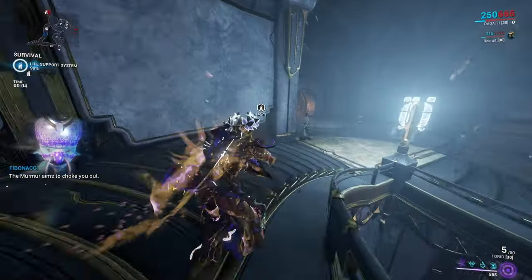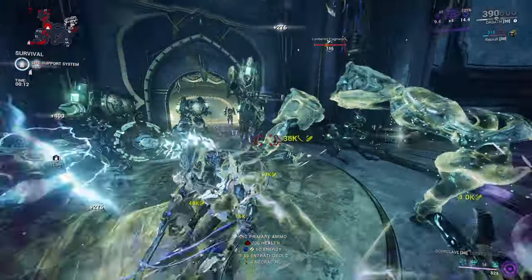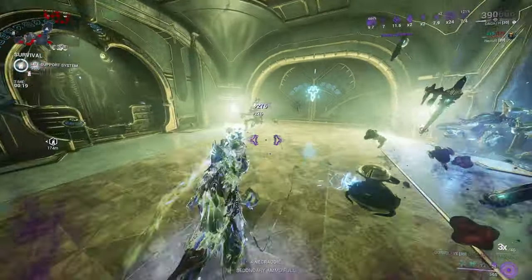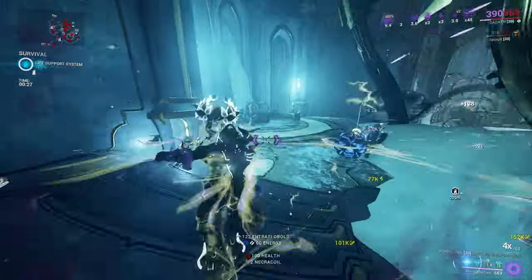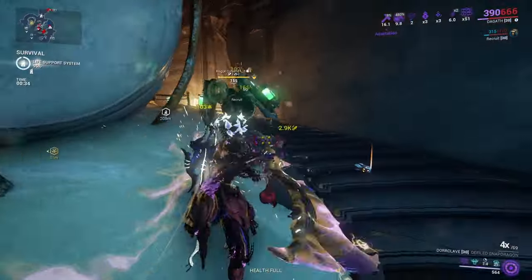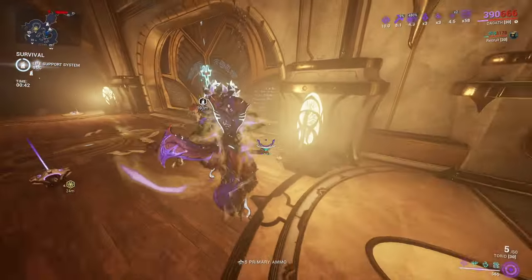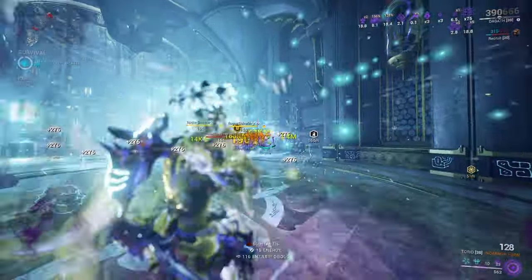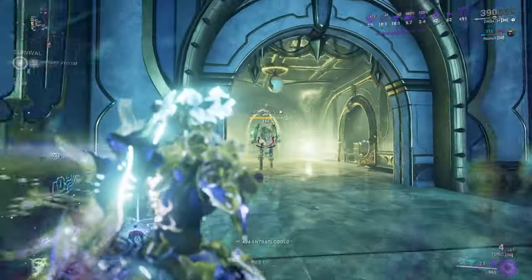Here we are inside of a Steel Path Murmur mission. I haven't fought the Murmur straight up in a minute. Let's go ahead and pop Grave Spirit instantly — you'll see that I'm already applying Doom on every attack. Pop a Breach Surge and it just keeps spreading. I'm getting enemies from not even near me getting affected by it. Apply Word Sights just to spread that Doom even harder, and as soon as they die, hit a Breach Surge and just keep killing. I already got my Grave Spirit back so I can instantly reproc it.